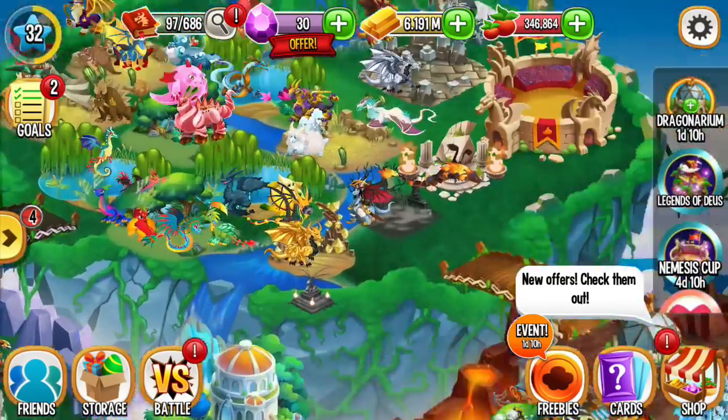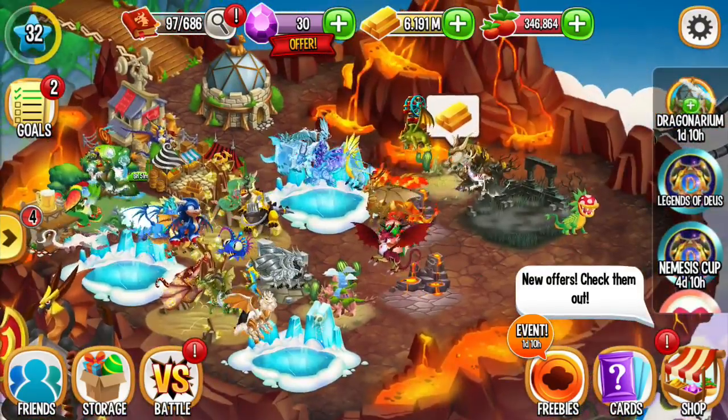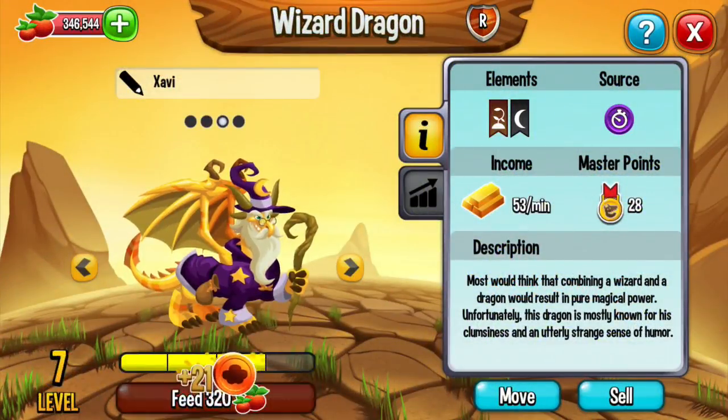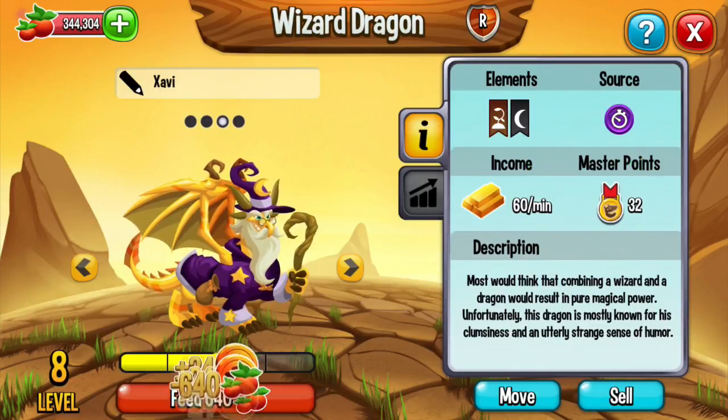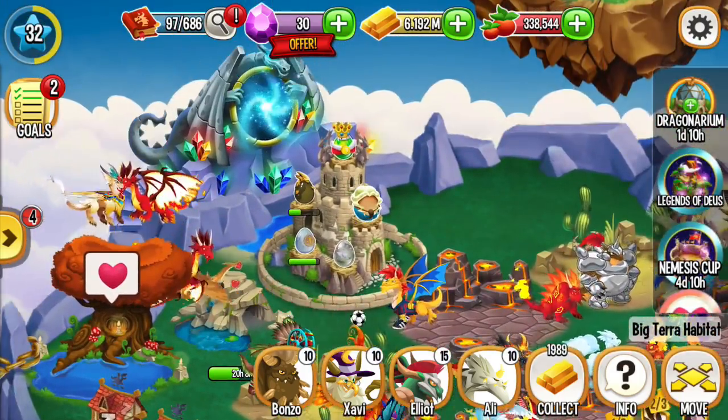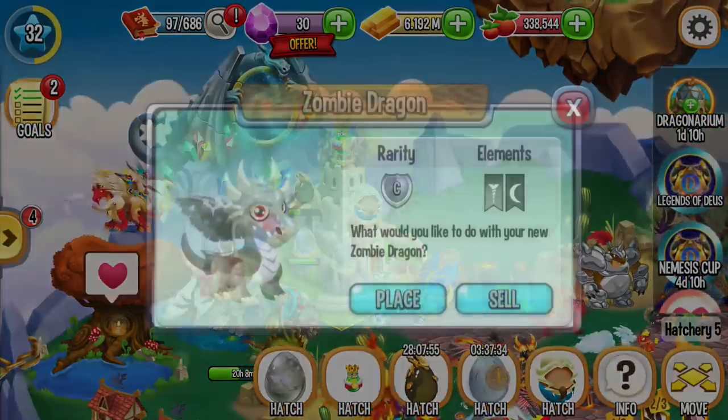Let me collect the gold and then feed the monster, to get a fort coin. Collect the dragon to get more fort coin.